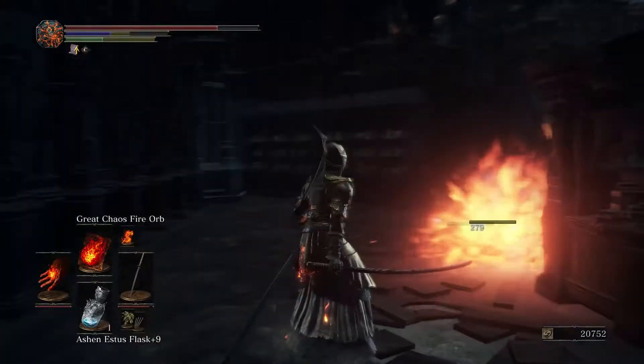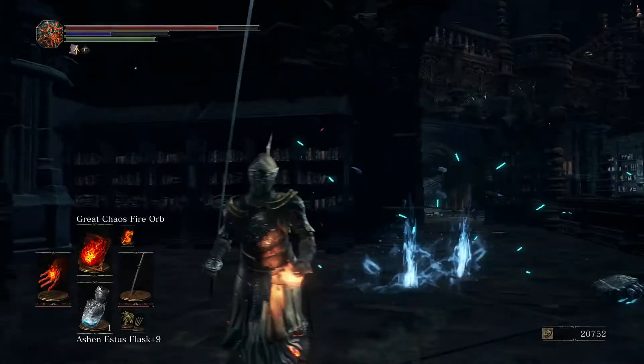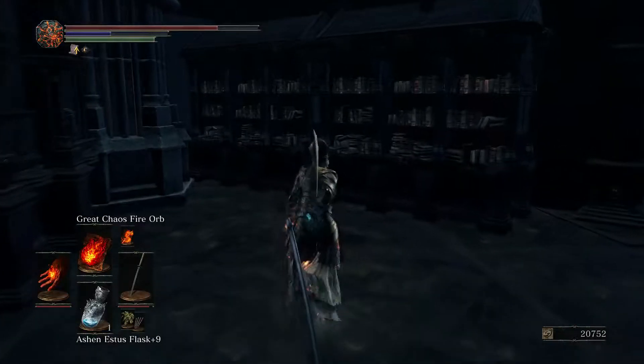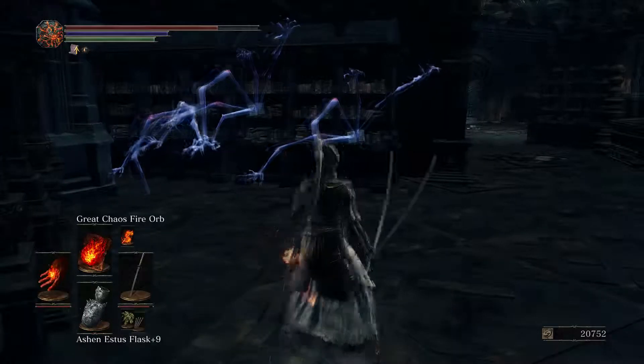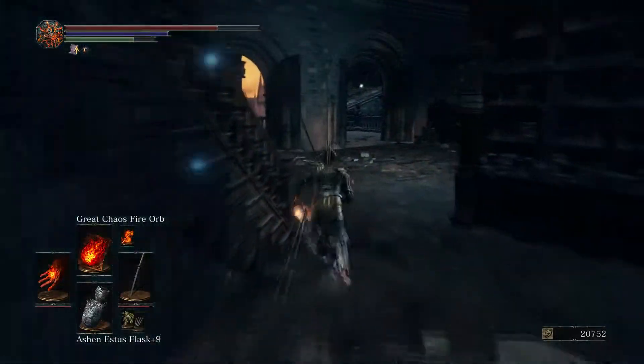There's all kinds of crystal lizards in this area. I would really like them to drop sharp gems because that's the one thing I need right now. My candle head went away - I didn't even notice that. Alright, we gotta be careful of the books then.